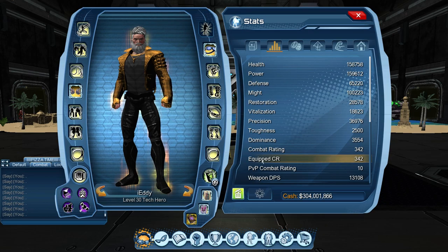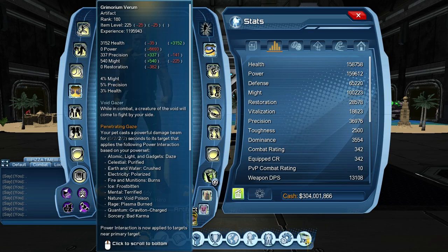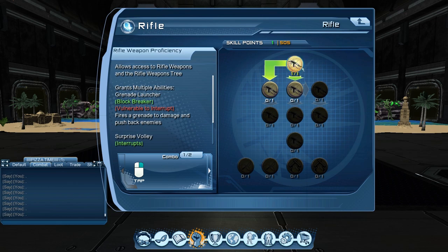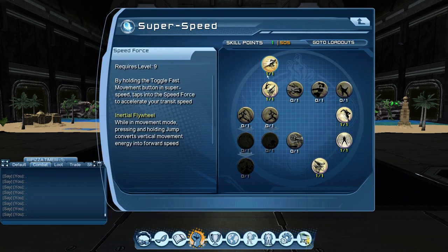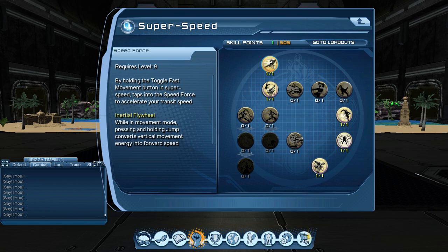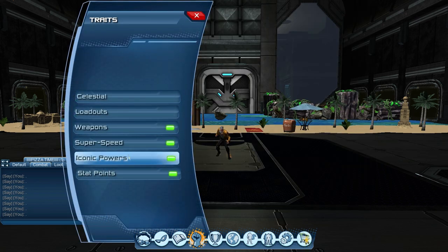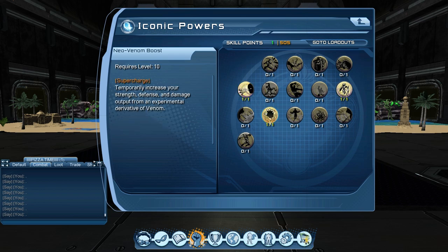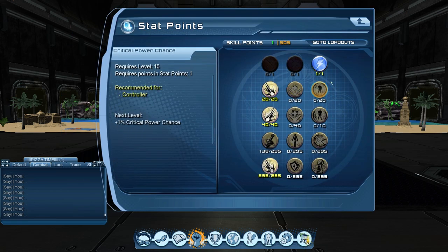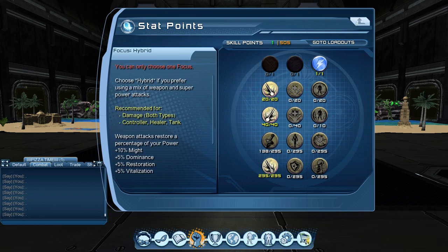For melee, same CR 342, same might, same artifacts with Grimorium. I'm using a rifle — you can use anything you want. Under skill points for rifle, same as before. Under super speed, go all the way down and get Whirling Dervish. If you're not super speed, forget about it — just get the speed, flight, and acrobat. Under iconic powers you don't need Heat Vision — just Neo Venom Boost and Robot Sidekick. Stat points same as before.